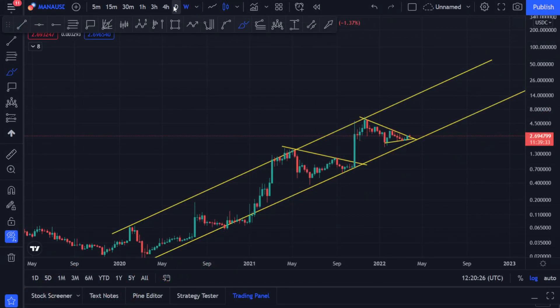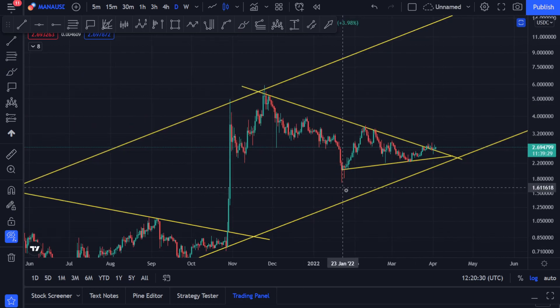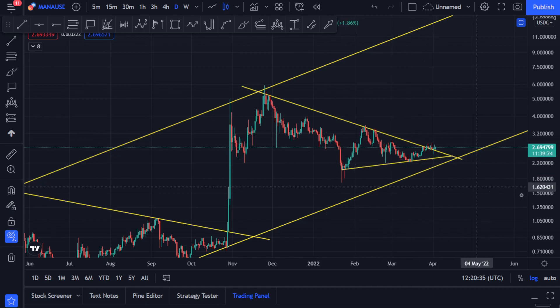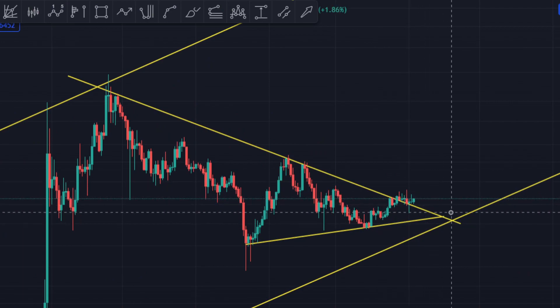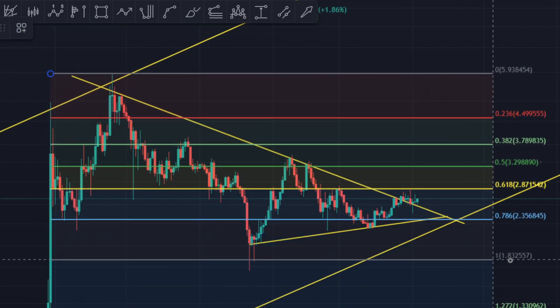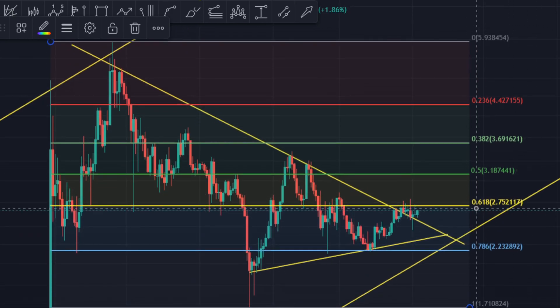Let's dissect this whole pattern. You can see that we are making a higher low formation over here, which is a good thing. Recently we broke this resistance line, which was pretty amazing, and we're just out of it now. If we take a look at this in the Fibonacci and measure this move from the top to the bottom, you can see we're getting a lot of resistance from the golden ratio, which is the 0.618 level.